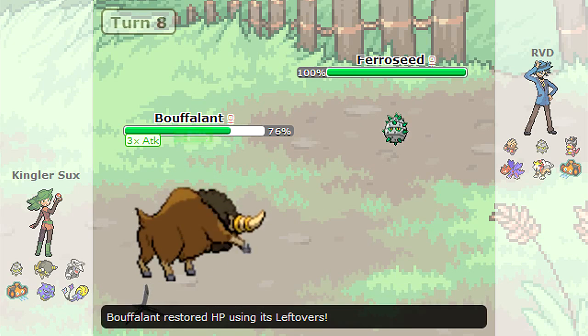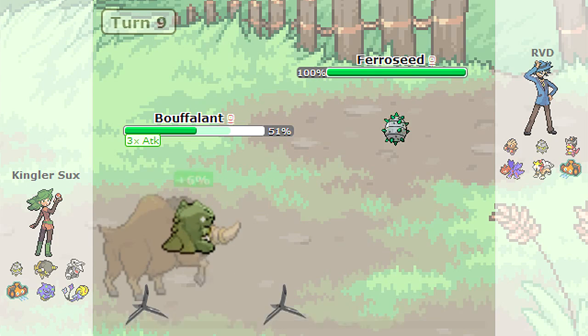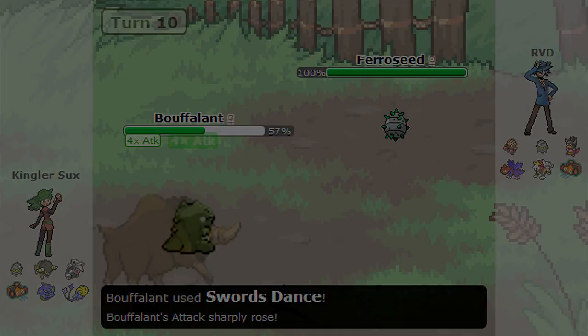As he goes for another Swords Dance, I am thinking that he more than likely is going to try to get up to plus 6. So expecting him to just go for another Substitute and not go straight for the offensive move, I am actually going to go for a layer of Spikes.